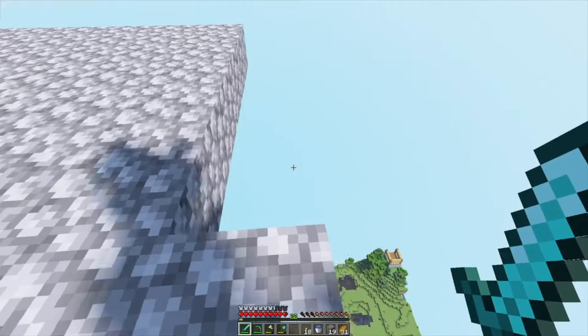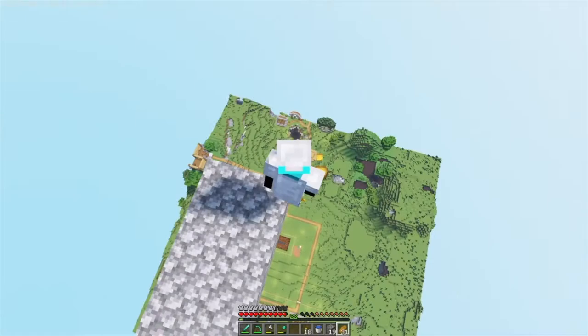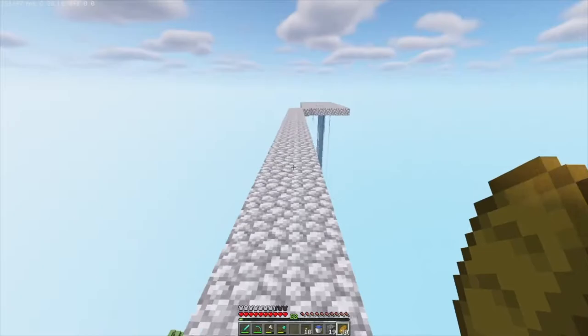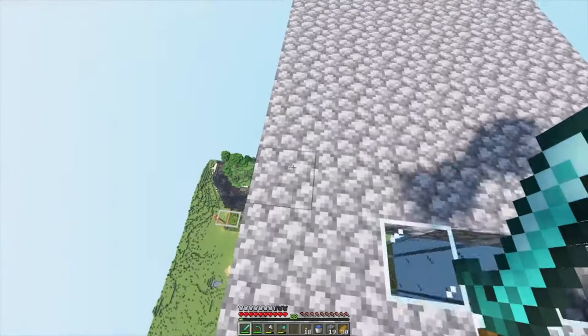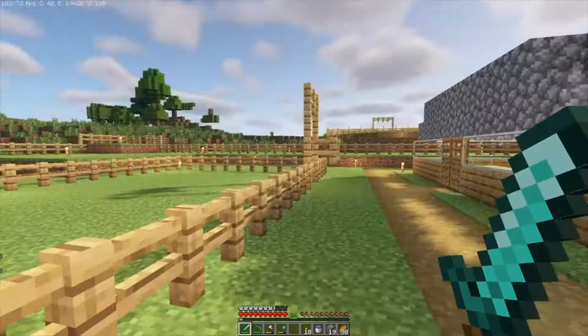So far I've got a little sky base — I'm not sure what I'm going to do up here. Maybe build a house, and I'm going to try to link it to other people's if they want that. There's a pretty good view from up here. The pool I was talking about before — if you jump down you can go right into the pool. That's pretty good.